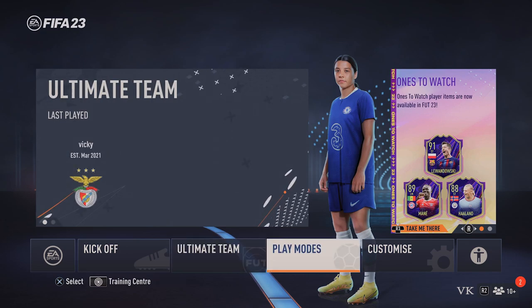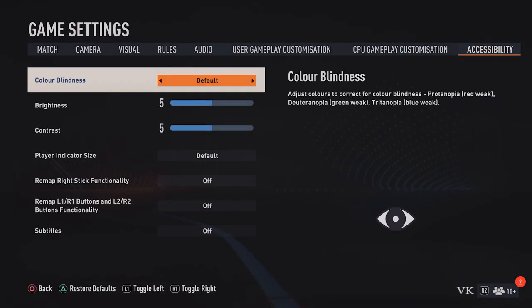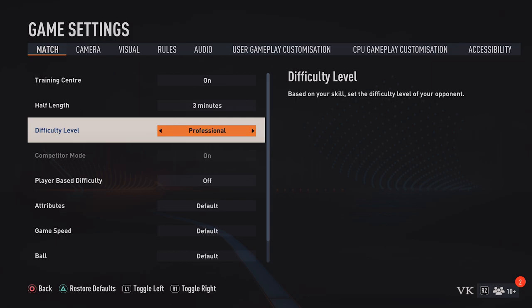For that, right on this home screen, you need to go to Accessibility. Then you need to move to the Match tab. Here you can see the difficulty level.